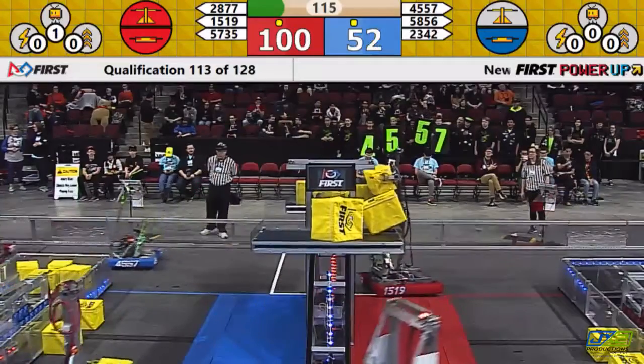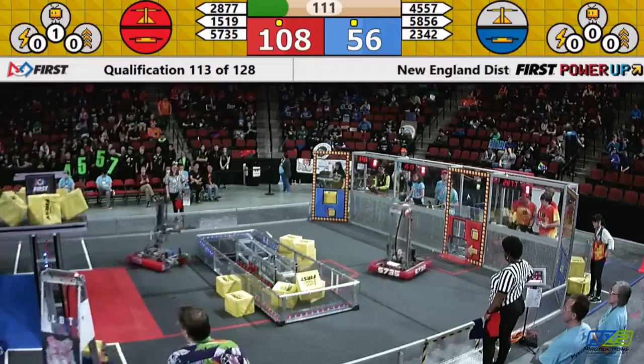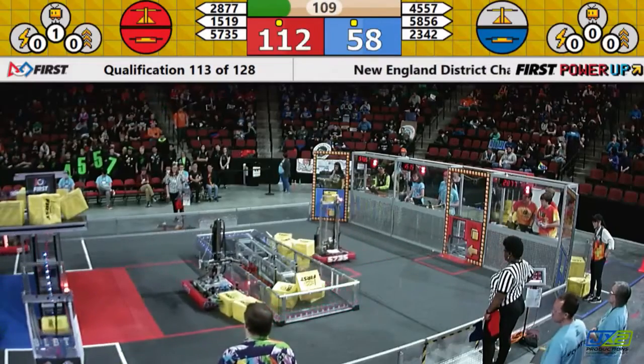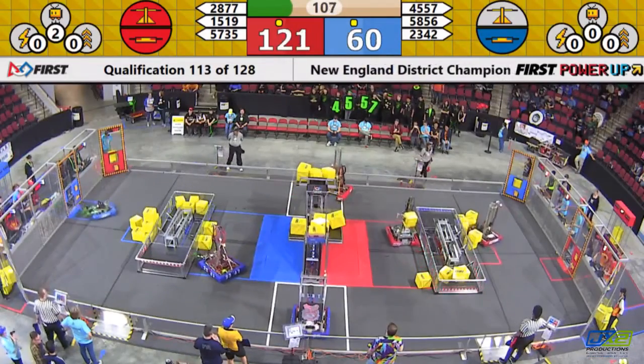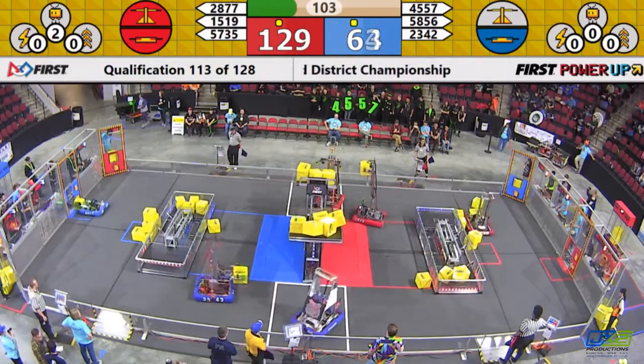And they are working now — you can see it start to go. 15-19 Mechanical Mayhem not wanting to see that happen, continuing to take as many cubes as they can. And here comes their alliance partner, 28-77, adding to the pile down on the Red Alliance side.